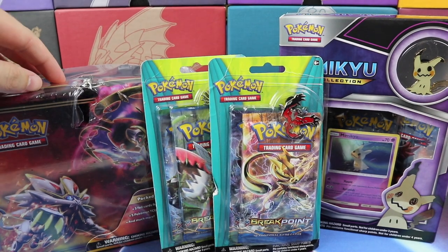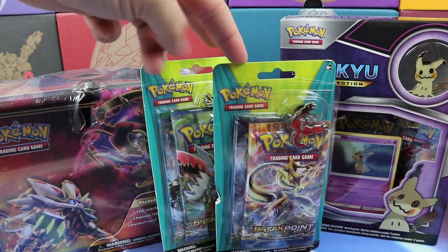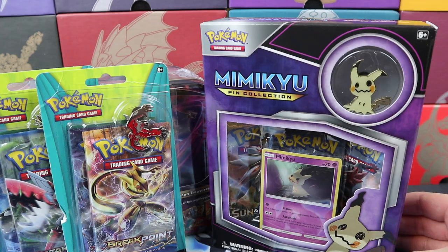We have the Sun and Moon collector's tin. We have two of these Walgreens Eviltal and Xerneas blister packs. And then we have a Mimikyu pin collection box.